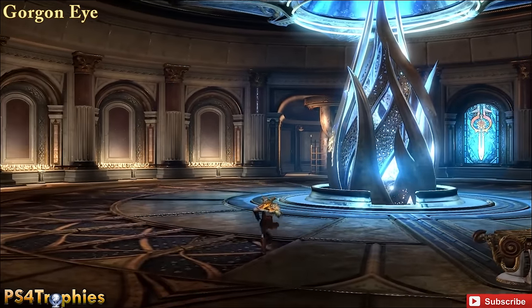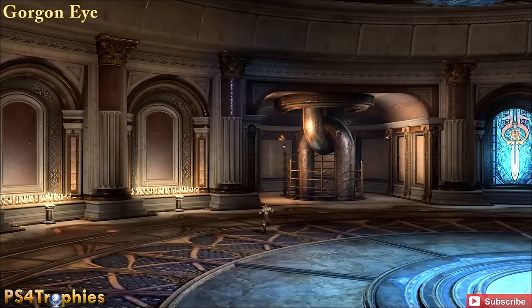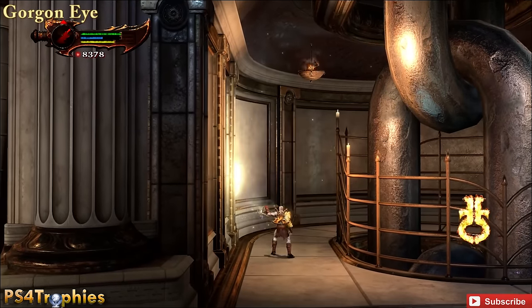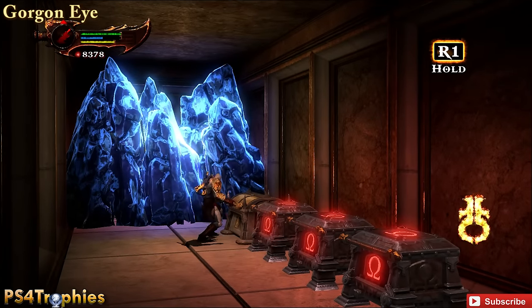You've got a Gorgon Eye. Once you get to this room, you're supposed to use the head lantern to reveal the paintings on the left. But if you go back by this chain, you're going to use the head here to reveal another hidden area. This is an area you'll return to later in the game, so make sure you come back because these will also respawn.